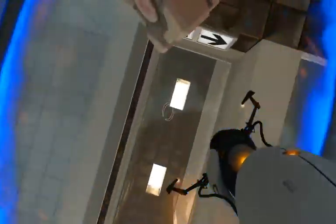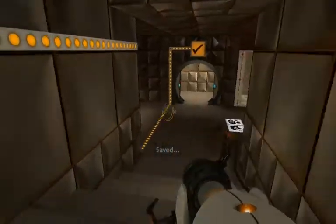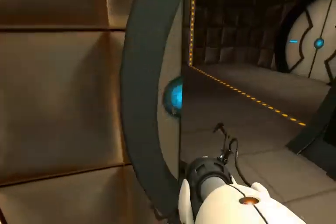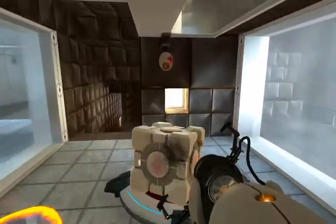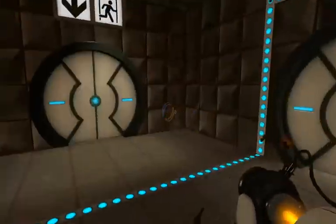And it actually bumps a portal into there, so then you can bring the cube and just put it on the button. You did it. The weighted companion cube certainly brought you good luck. However, it cannot accompany you for the rest of the test and, unfortunately, must be euthanized.